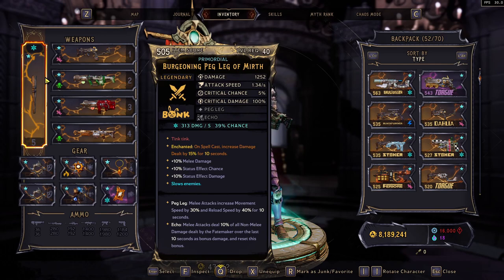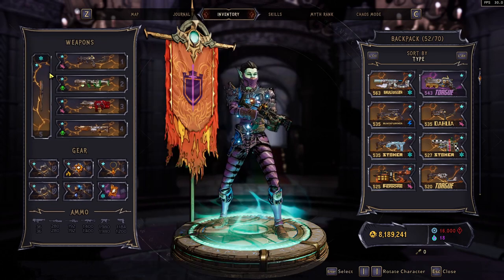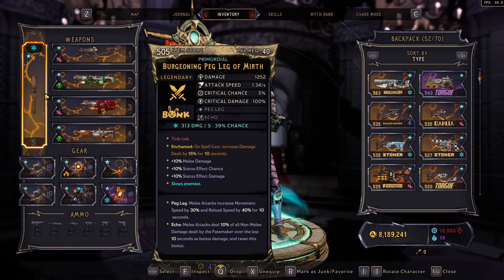Here we have the Peg Leg. We still use this for our Move Speed and Reload Speed, which is just really nice. I use Echo on it — with some changes I did make. You could also put on Ancient, but I don't really think you need it that much, and I feel like Echo is just kind of better.